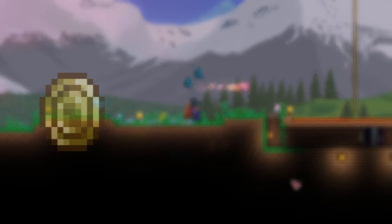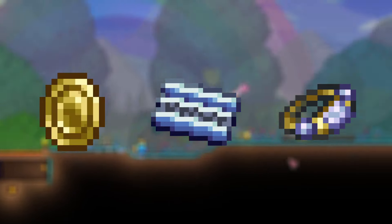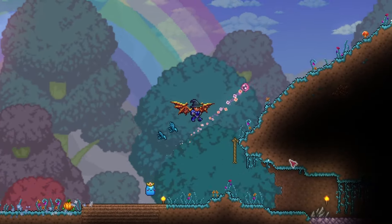The greedy ring combines three different money-making accessories from the pirate invasion. The greedy ring is made by combining the lucky coin, discount card, and gold ring, and provides the player with all their benefits.